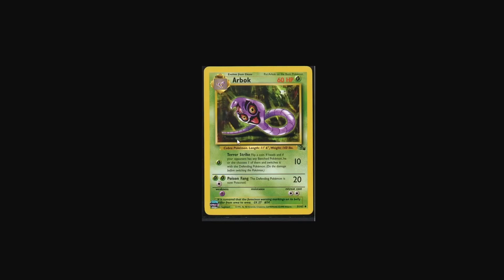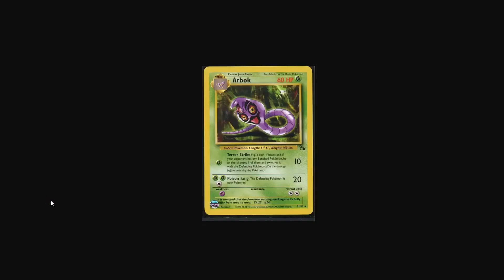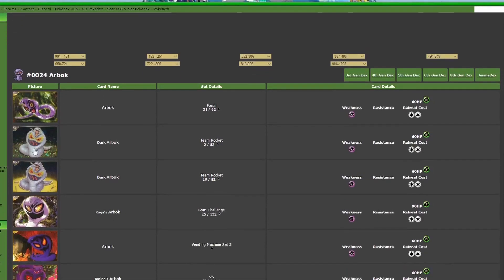So firstly, we have the Arbok from Fossil. This is the first Arbok card that was ever printed. This is artwork by Ken Sugimori, and it's actually quite nice. I kind of like this older Sugimori style when he would do more dynamic artwork with the Pokémon. This one looks pretty cool and menacing. The greenish jungle in the background is pretty simplistic, but what are you really going to expect for the first set the Pokémon's featured in?